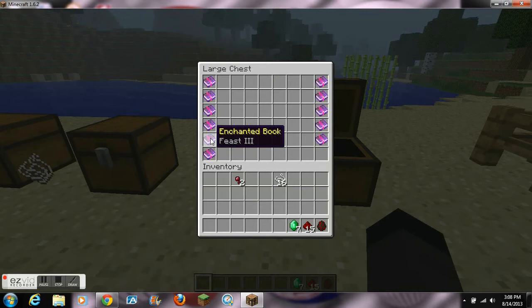The next one is called Feast and it can be placed on the Blood Sword. Feast gives the sword a chance to restore durability on each hit — level 1 has a 10% chance of restoring 10 durability, level 2 has a 15% chance of restoring 15 durability, and level 3 is 20% for 20 durability.